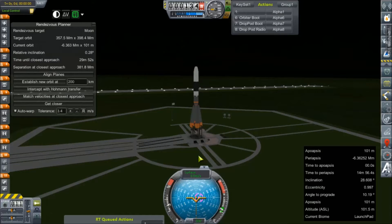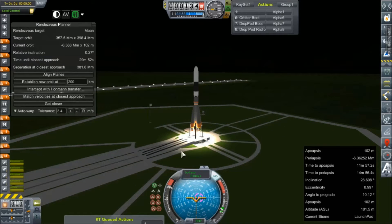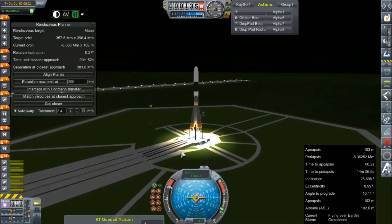Hey everybody, and welcome back to Kerbal Space Program RP-Zero. We are out on the launch pad today with the JASCII, the Jupiter Atmospheric Science Experiment. We're just waiting for our relative inclination to go down about another tenth of a degree. There we go, 0.27 — I think we can make that work. We're going to go ahead and get this guy into orbit. SAS is already on, throttle is already set to full ignition. All right, and we're lit. Let's get those clamps off and get this thing skyward.